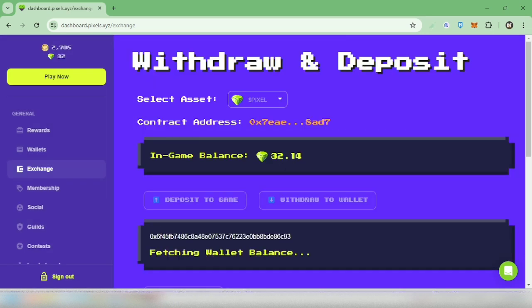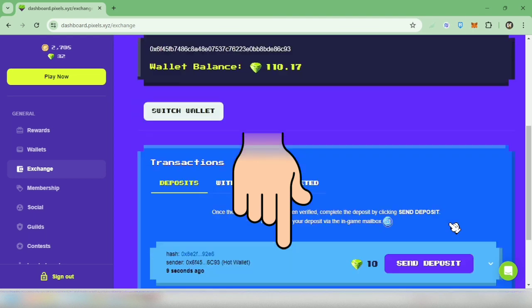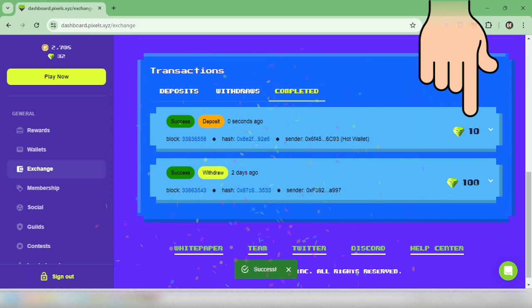Close it. Now my wallet balance is 110 pixels. Scroll down and then click 'Send Deposit.' Success!